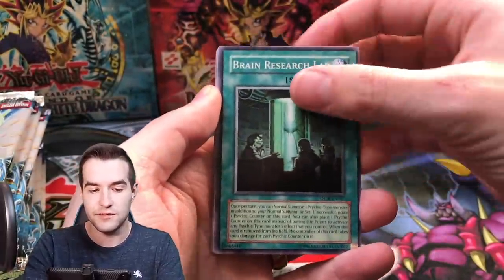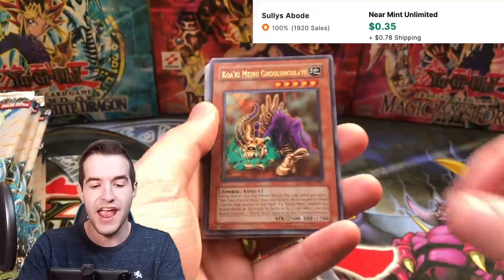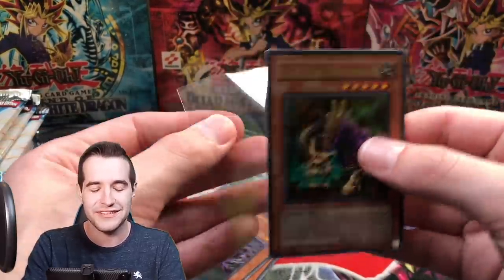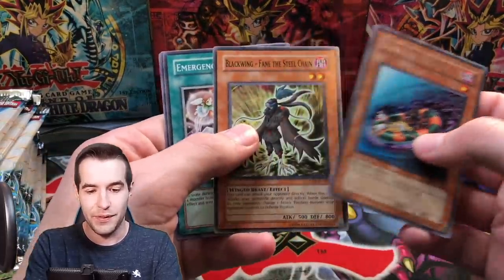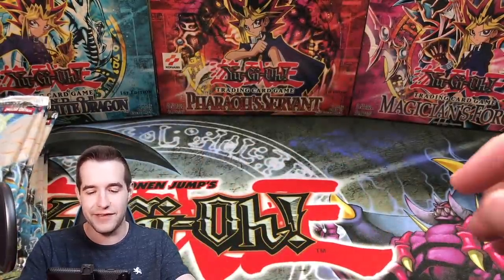The Legend EX Gamer — he's been on the channel many times in live breaks. And another Good Ungulite — that's the third one we pulled from Ancient Prophecy. I think he got at least one of those last time. That's crazy. Blackwing Fane the Steel Chain — that guy is in every single pack and I love it.